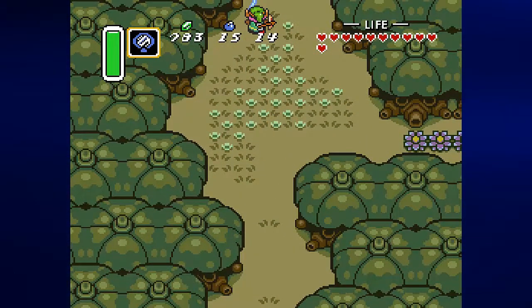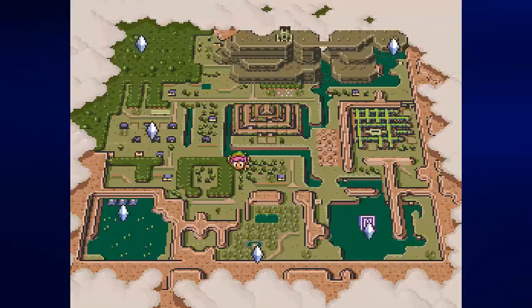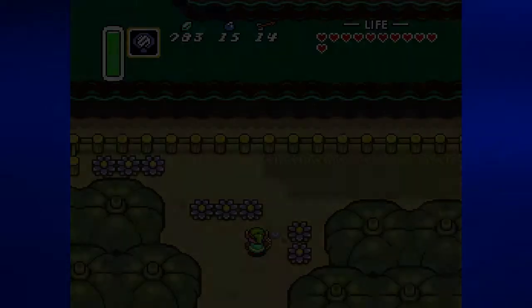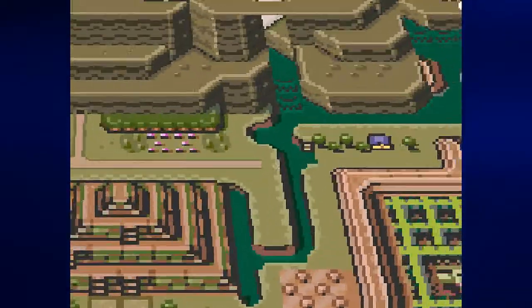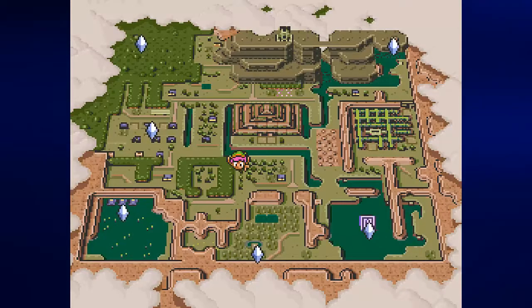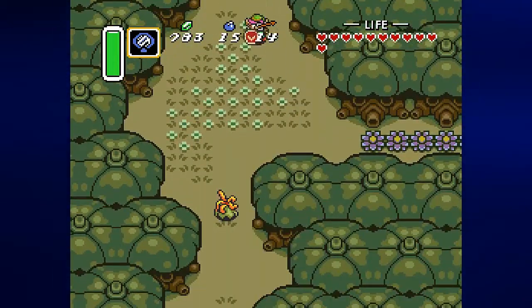Let's see what else I can do. There's not much that we can do here right now — the bridge is out, it doesn't seem like we can really go anywhere beyond that. Yeah, we can't really go much of anywhere past the eastern half of the Dark World, so that's all the exploration we can do for now, which is kind of interesting.